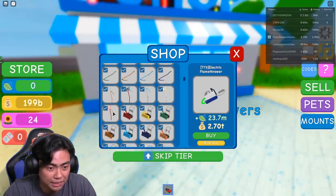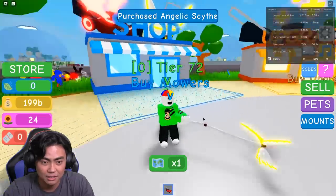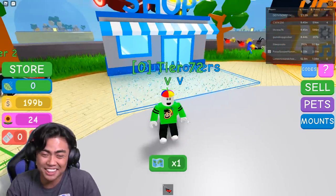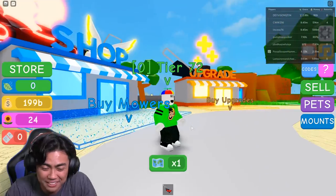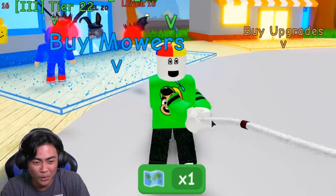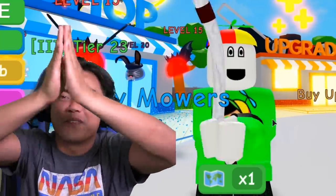After the weed whackers, you get the scythe. Let's try this scythe. This scythe looks very angelic. What the heck? So this scythe has the sound effect of a lawnmower. Listen. Guavs! That is not... what's wrong with your arms? This game is so funny.